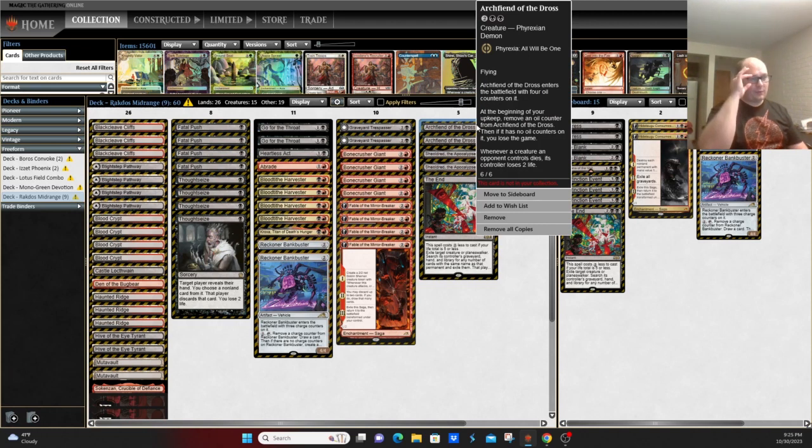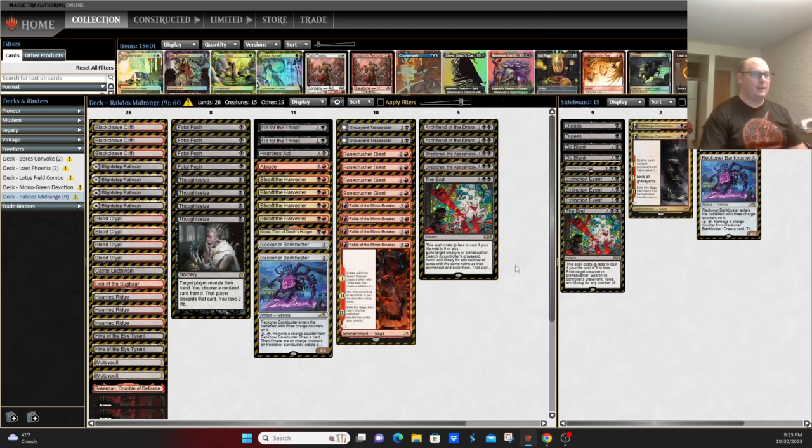Some versions are also running Arcfiend of the Dross over Shieldred. This is the 6/6 flyer that was once a combo piece, but people realized it's a fairly decent utility creature. It's a 6/6 flyer that basically gives you three turns to kill your opponent by attacking. Plus, every time one of their creatures dies they lose two life, so it definitely helps close out games in a lot of situations — and it's just a big beefy threat in the meantime.